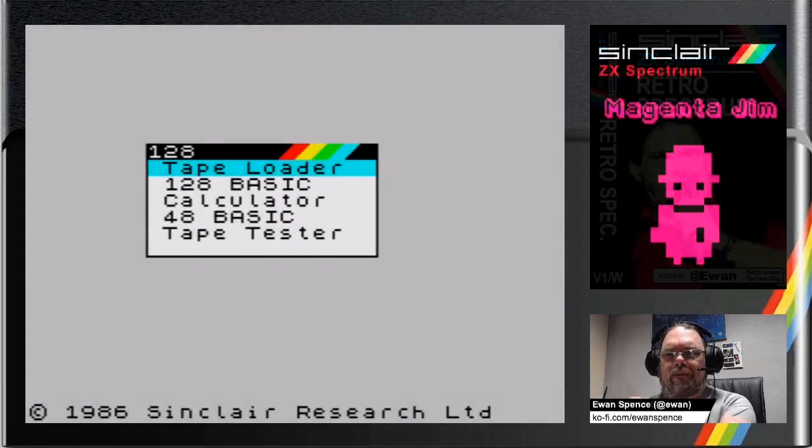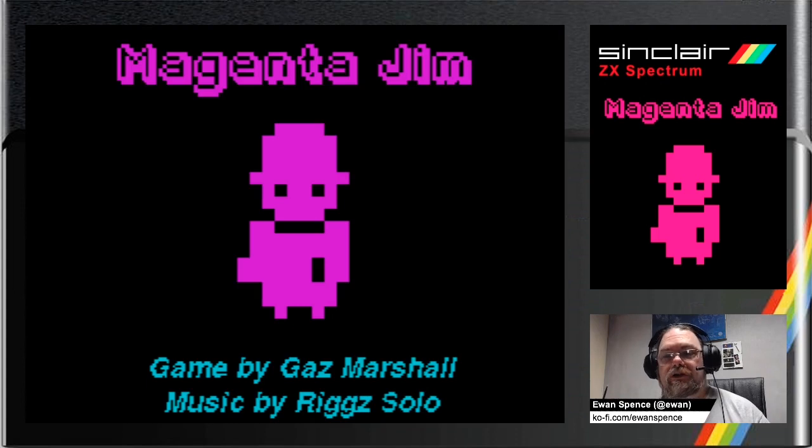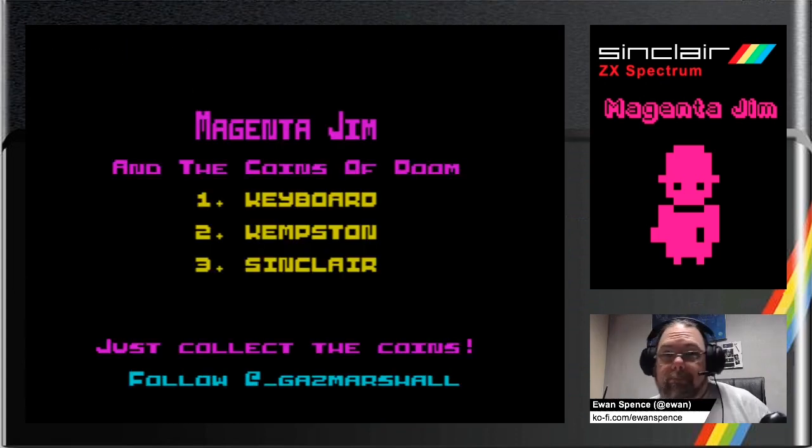It's a 128k version of Magenta Jim. We recorded this when it came out on 48k — Gaz Marshall's tribute to Jim on the Spectrum scene on Twitter, and he's got his own website too. The titular colourful character is set out to explore the caves of the Blimey Mountains in search of the Coins of Doom — evade the ghosts, capture the coins, and keep an eye on your time. It's a delightful little game, now improved with a 128k version.